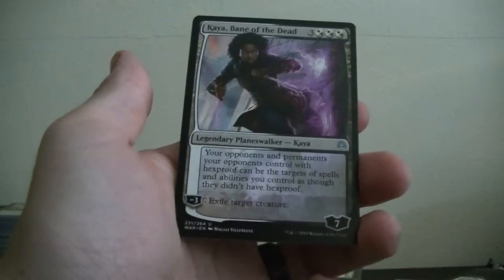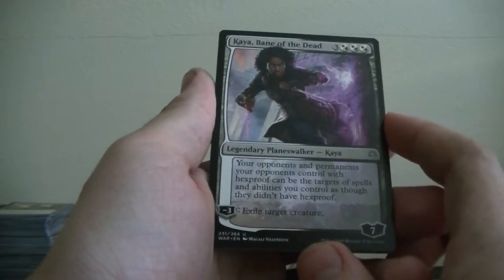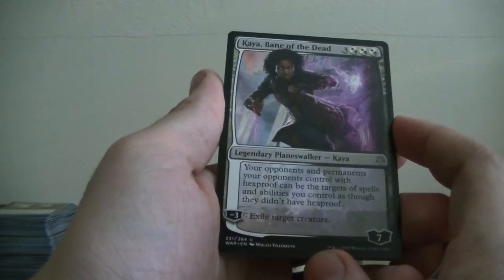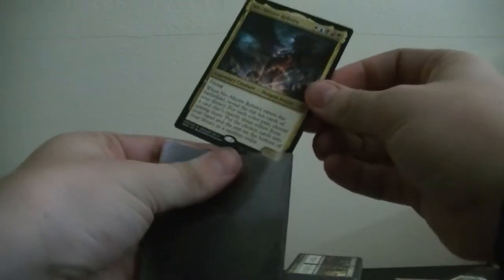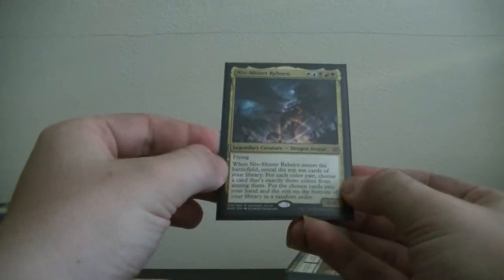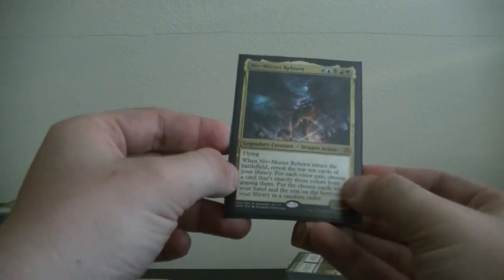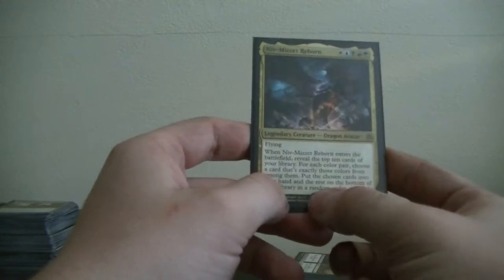Hello — come on. Kaya, Bane of the Dead: your opponents and permanents your opponents control with Hexproof can be targeted by spells and abilities you control as though they didn't have Hexproof. Whoa! Niv-Mizet Reborn! Whoa! Let's get a sleeve because this is a Mythic! Where are my sleeves? Right here — let's get the black sleeve. Boom! Niv-Mizet Reborn — Legendary Creature Dragon Avatar, Flying. When he enters the battlefield, reveal the top ten cards of your library; for each color pair choose a card that's exactly those colors, put the chosen cards into your hand. He is all colors?! Damn. That is a badass card.